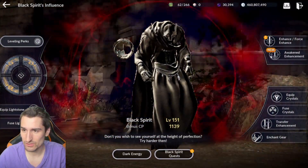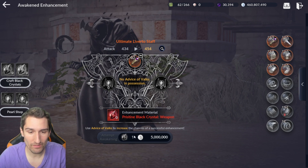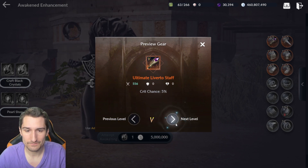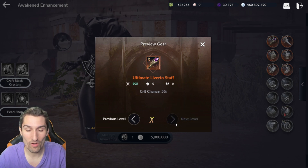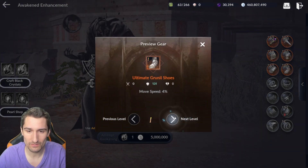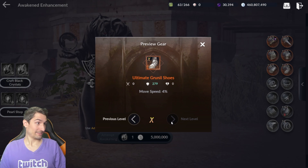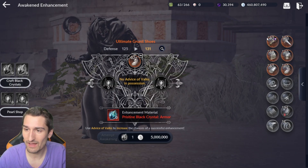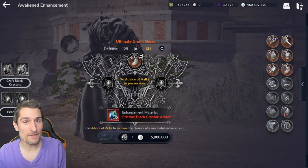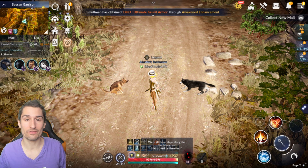Let's check out awakened enhancement in the black spirit menu. Enhancement with pristine black crystals — 5 million silver and one pristine black crystal per attempt. Let's check out how intense this goes: 434 all the way up to 905 CP. On boots specifically — 125 all the way up to 279. That's like an easy 150 or more difference. The devs mentioned in their stream that something close to 1500 CP is available on this system, so you're going to see some crazy shake-up in everything on the server completely with the development of these new enhancements.